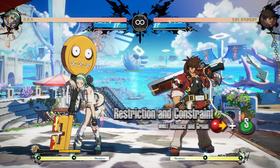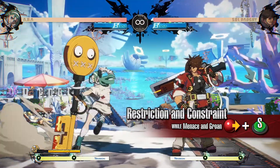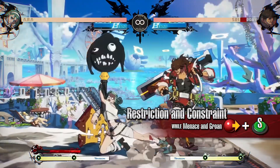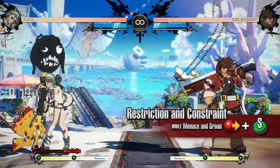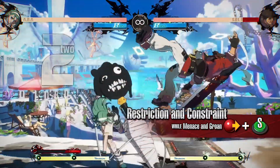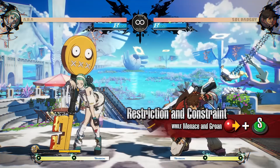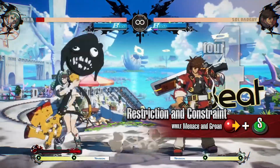Restriction and Constraint: a follow-up move from Menace and Groan. A powerful low strike attack with forward movement. On hit, it leaves the opponent knocked down for a long time, allowing you to continue your offense. During Jealous Rage, the damage increases and it launches the opponent high on hit, allowing for an even more extended offense. Be careful as it leaves you vulnerable when blocked.